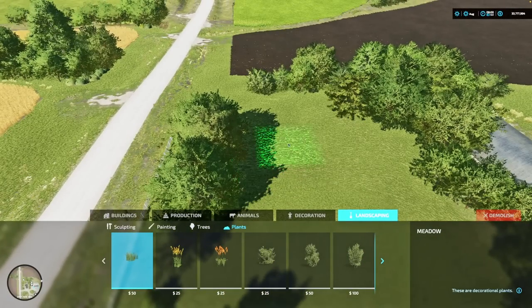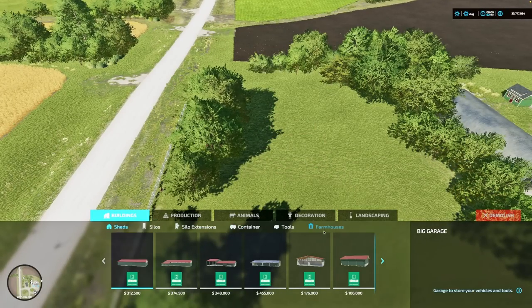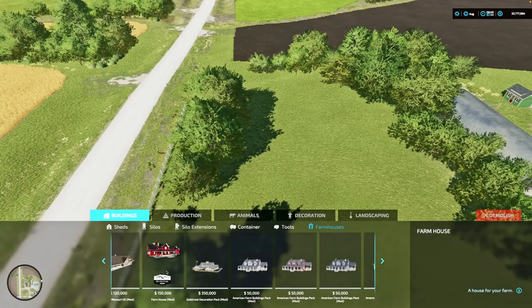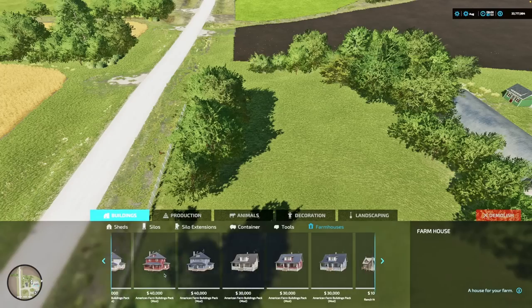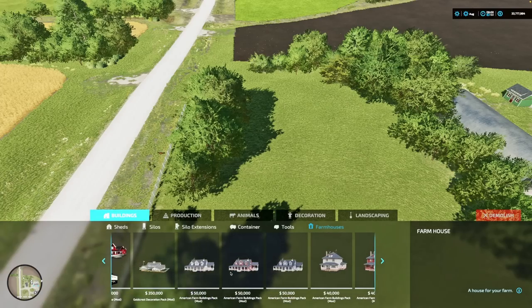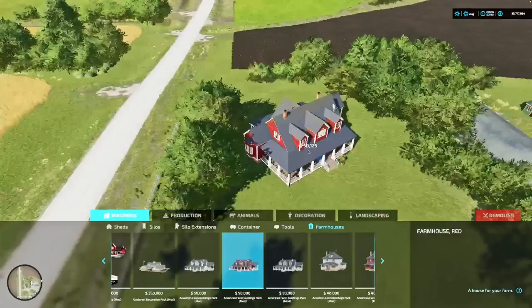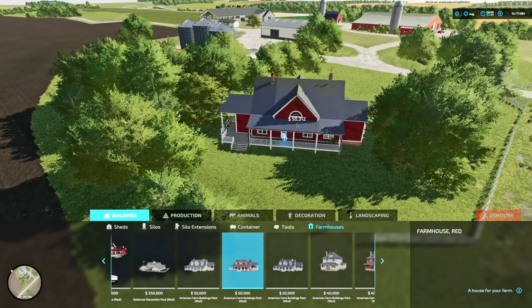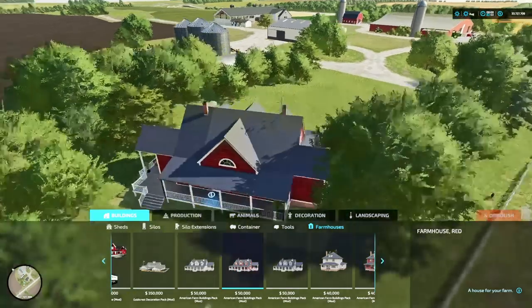Let's drop a house in here. Going into buildings, farmhouses — the Elk Mountain Ranch is typically used and it's great, but I'm actually going to use the American Farm Buildings Pack. I love the blue farmhouse, and I'm going to put it turned so that the back is actually facing the road and drop it right in there. Perfect.